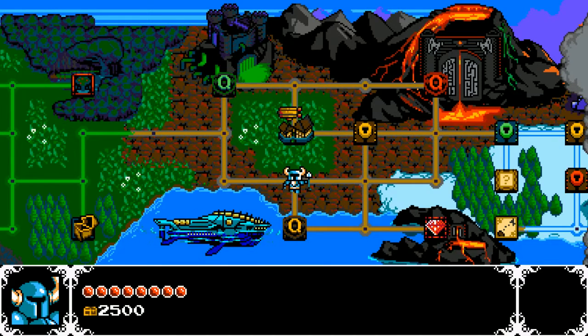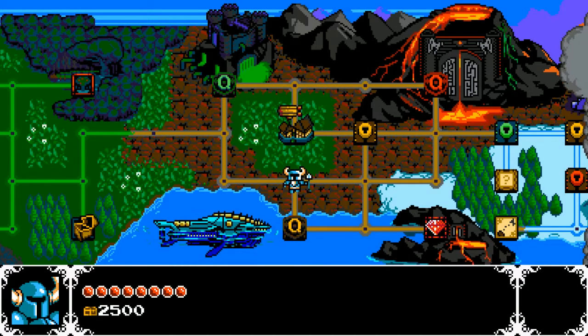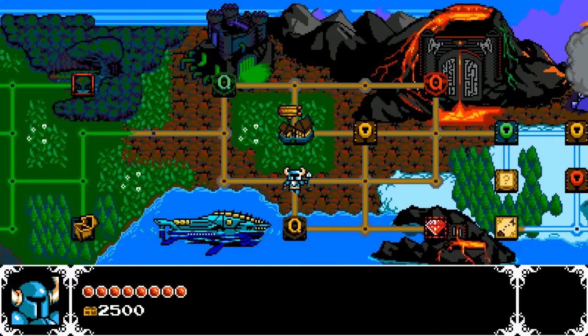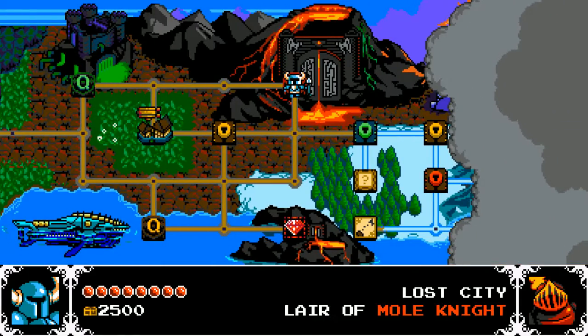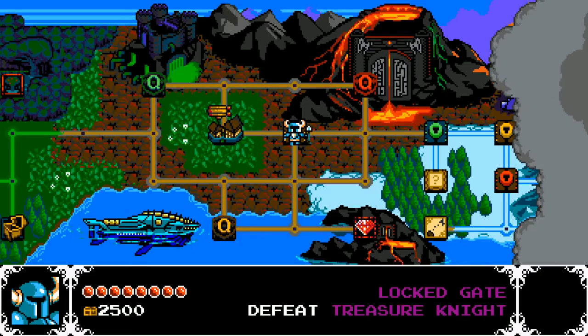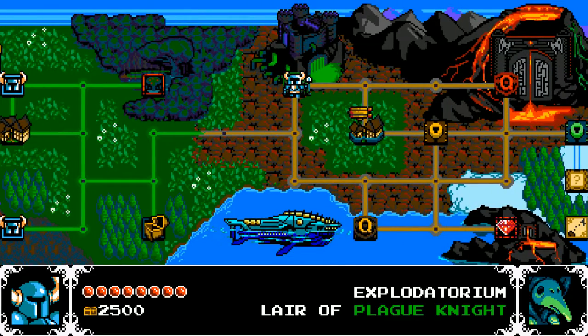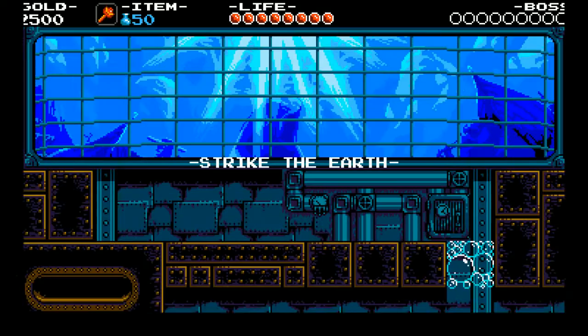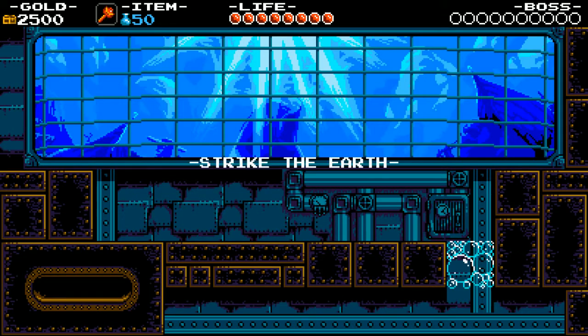Greetings, programs. This is Retch. Welcome back to Shovel Knight. So we have a choice of three members of the Order of No Quarter: Plague Knight, Treasure Knight, and Mole Knight. I want to go ahead and get this first gate open — that'll lead to the village. We could get to it by taking on Plague Knight, but this submarine is really intriguing to me. So let's take on the Big Daddy here in Treasure Knight. And I like treasure.